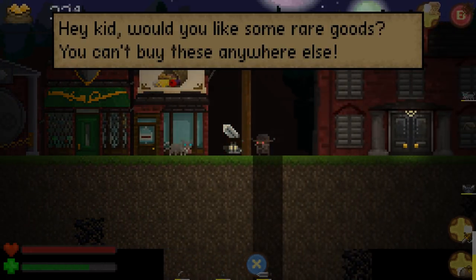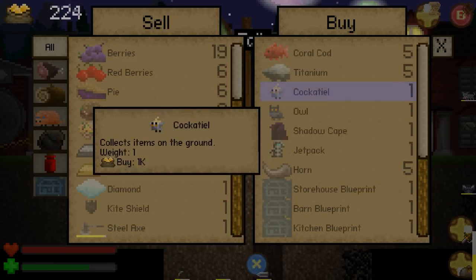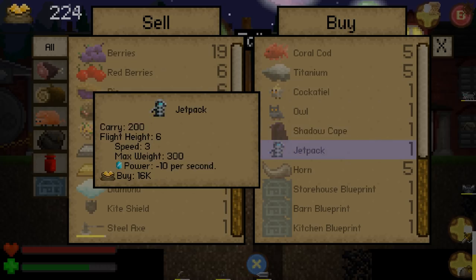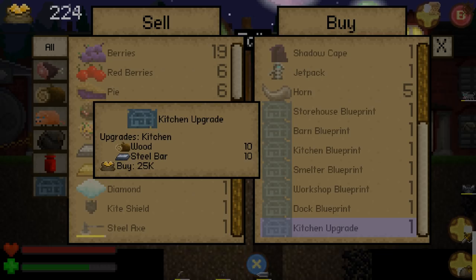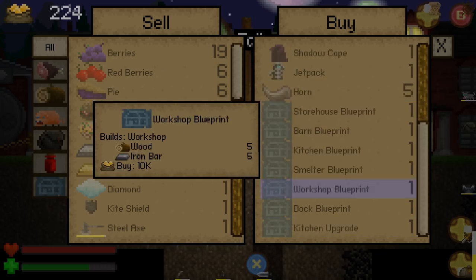Close for the night. What's up with this guy? Hey kid, would you like some rare goods? You can't buy these anywhere else. Titanium, Cockatiel, Owl, Shadow Cave. Interesting. Jetpack lets you fly. And he's got blueprints for actual structures, but they're like tens of thousands of gold.